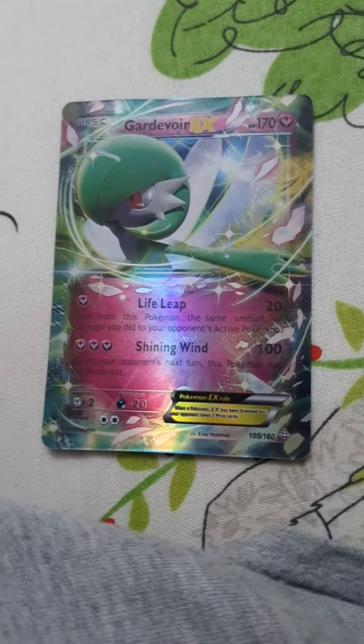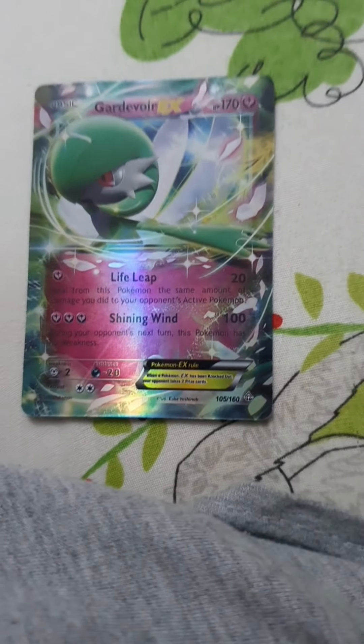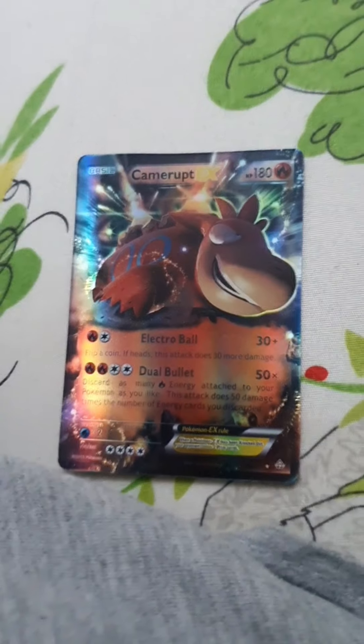This Pokemon is called Gardevoir. It has 170 HP, 20 damage, and 100 damage. This Pokemon is called Camerupt. It has 180 HP, 30 plus damage, and 50 times damage.